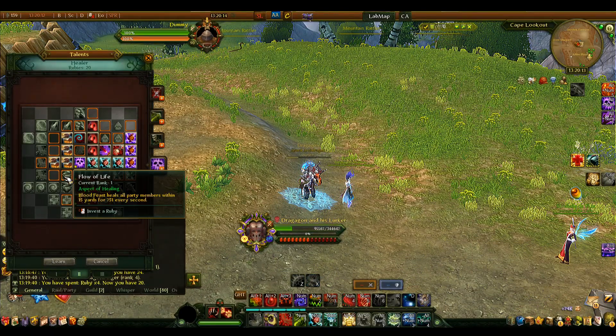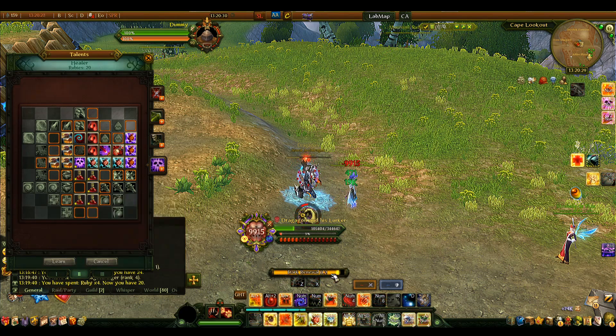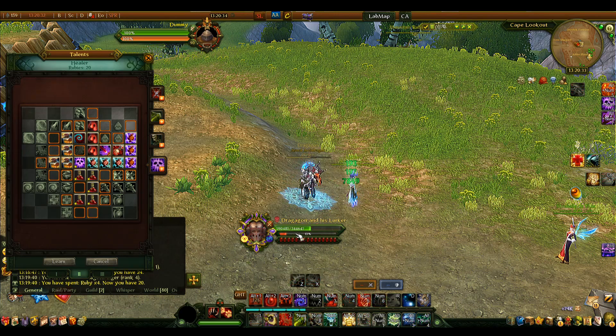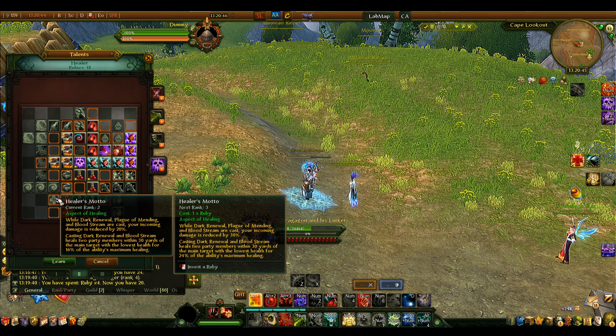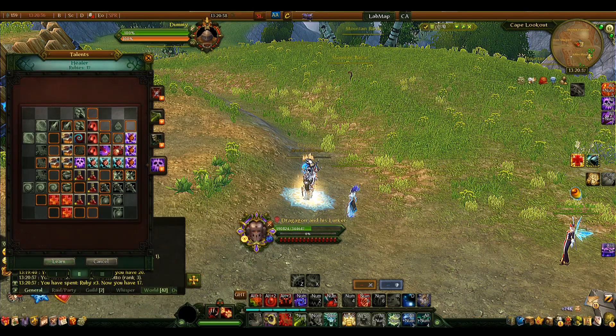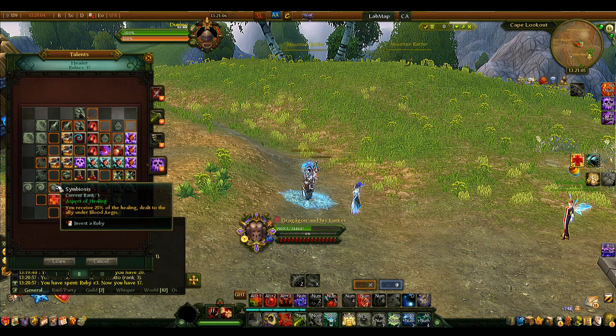Skip Flow of Life. Take Healer's Motto — this is the mitigation I mentioned earlier. While channeling Dark Renewal, Blade of Mending, or Bloodstream, you take 10% less damage at rank 1, 20% at rank 2, and 30% at rank 3. Additionally, casting Dark Renewal and Bloodstream heals two party members within 30 yards of the main target — specifically the two allies with the lowest health — for 24% of the ability's maximum healing. That's passive AoE healing from our main heal.